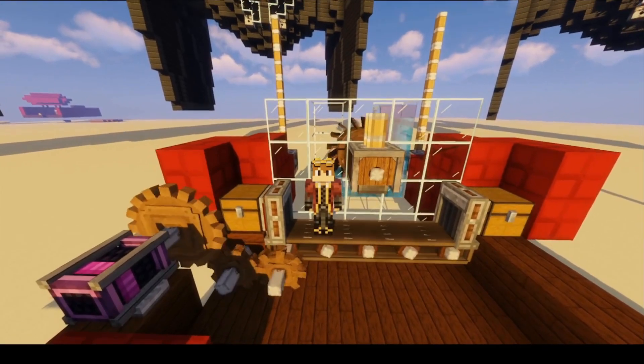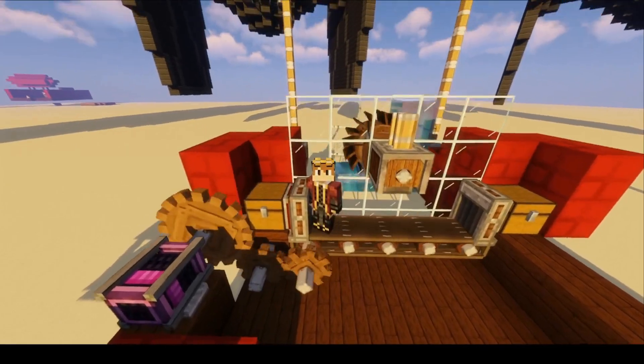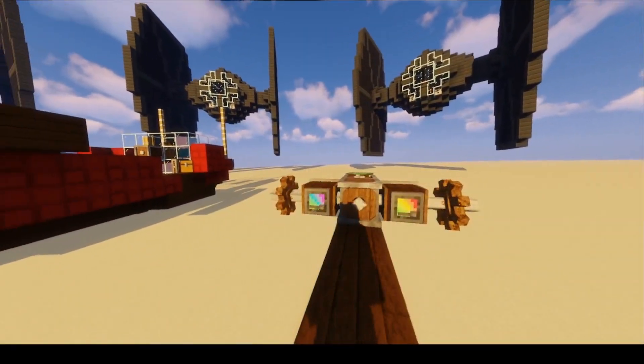The second thing is conveyors. You have to add them after assembling the ship, so you can actually make more complex builds on your ships, like a mobile base or something. If there's anything else I got wrong, please let me know in the comments.